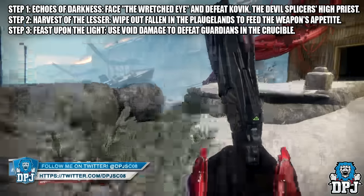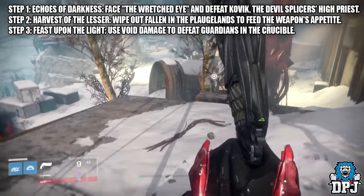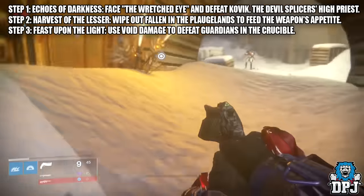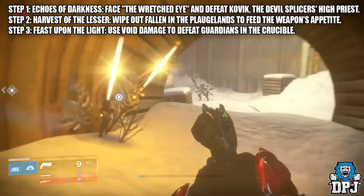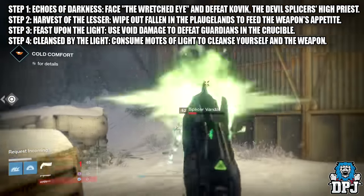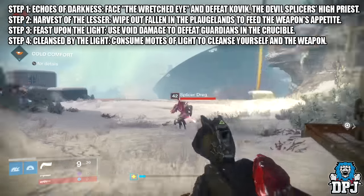Step three — Feast Upon the Light: use void damage to defeat Guardians within the Crucible. This takes over 120 kills, roughly 125 — again, not going to be a short step if you're a noob in Crucible like I am. Step four — Cleanse by the Light: consume Molts of Light to cleanse yourself and the weapon. This step only takes five Molts of Light.